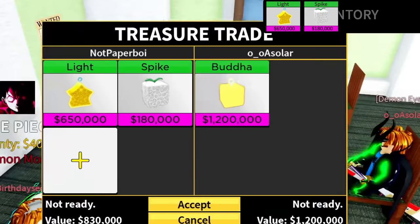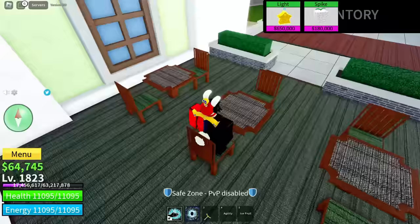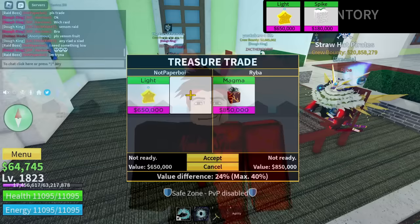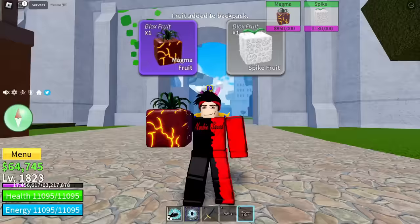Let's trade light and spike... he put no - there's no way... oh my god, no way - six, five, four - he left. I knew that was not happening. Well, let's just keep searching. After searching for a while I found a W trade for my light fruit, and now we have the magma fruit and spike fruit. We need to somehow upgrade the spike fruit so we can offer something good for a legendary fruit.